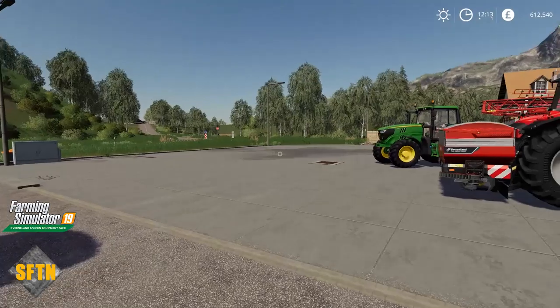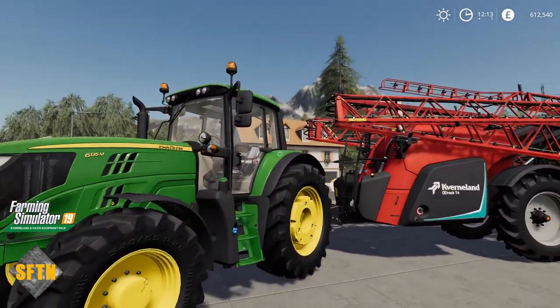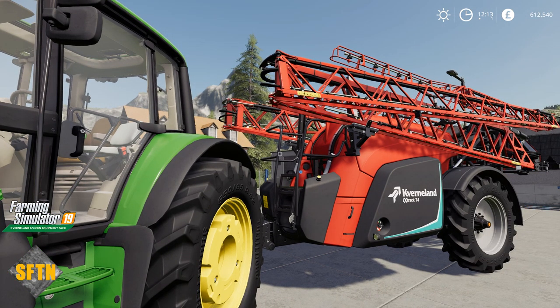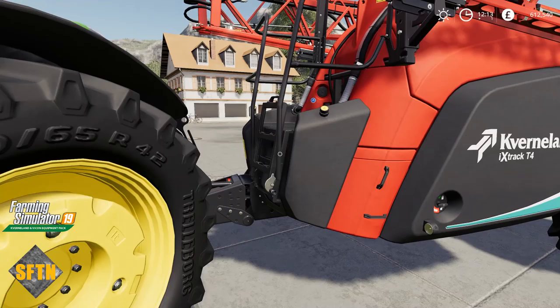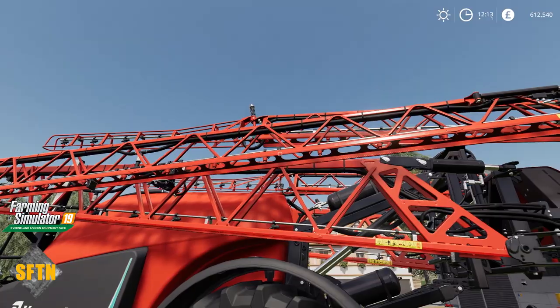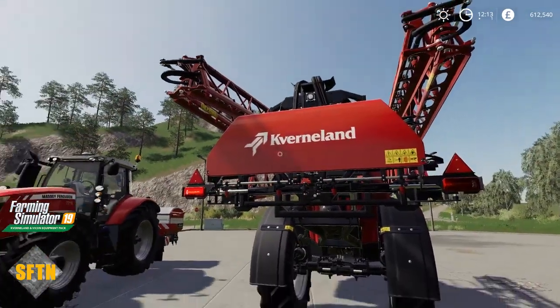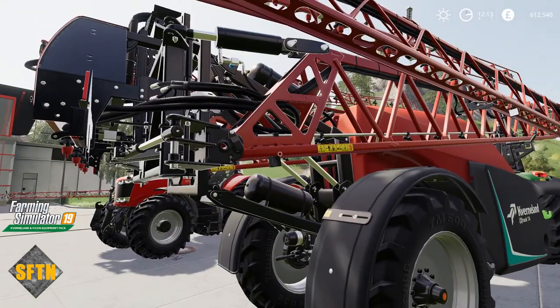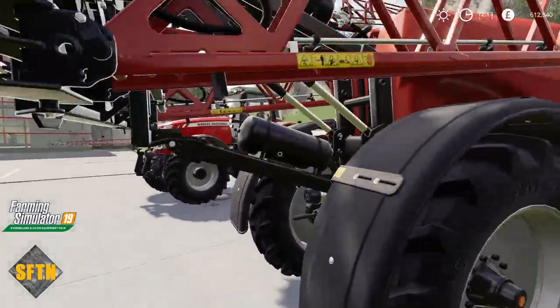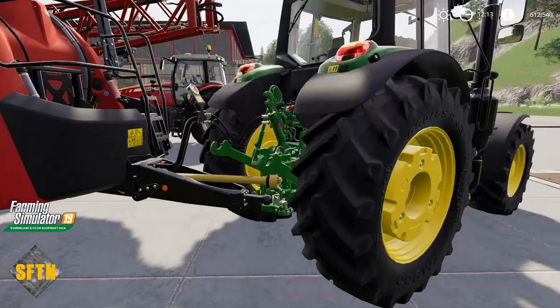And from one sprayer, we jump over to the big daddy here. We are coming across to the I-Extra T4. Now this is a huge Cavernland sprayer with a working width from 18 meters all the way up to 40 meters — that's 60 feet to 131 feet. Before we jump into it, let's take a look at the detail on the boom. The arms on the boom look incredible. You'll notice we do have the thicker tires on here — there are two configurable tire options: narrow crop tires, or the slightly wider tires. And yes, we've got huge booms on there.